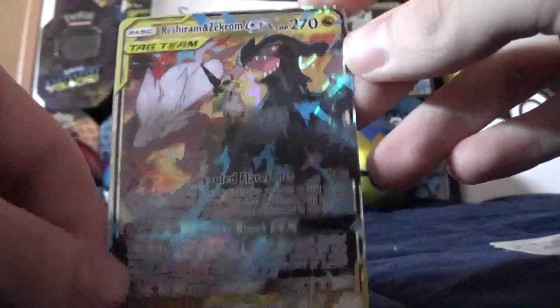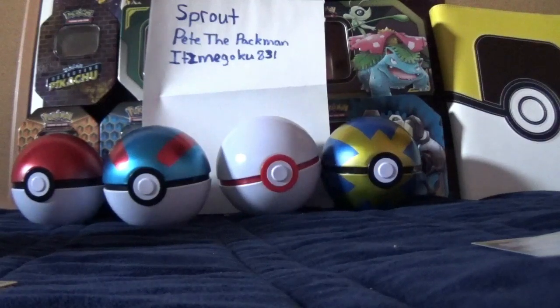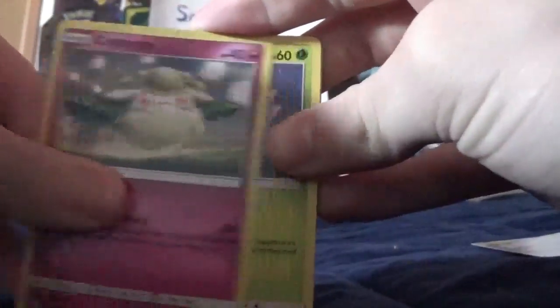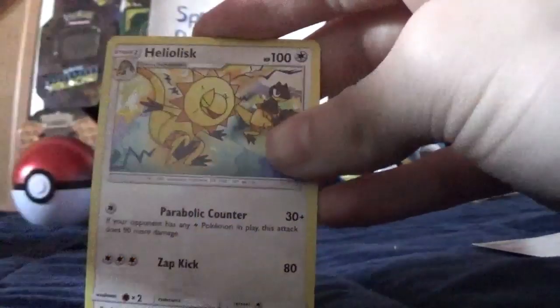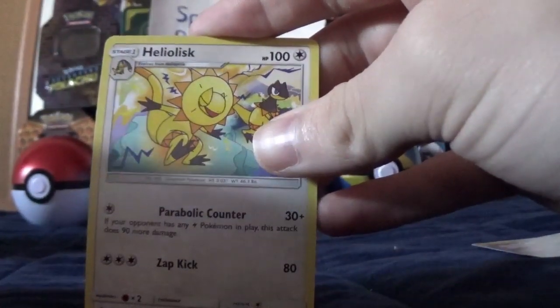We got a Reshiram and Zekrom Tag Team GX card. Then we got a Type Null, a Cottonee, a Rowlet, a Phantump, an Alolan Grimer, a Magnemite, a Drilbur, and then a really rare Heliolisk.